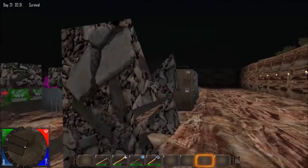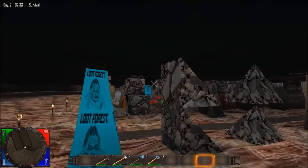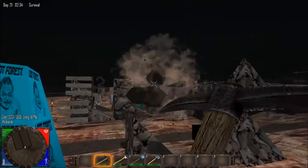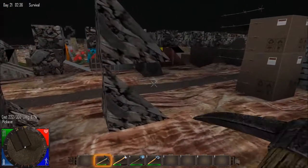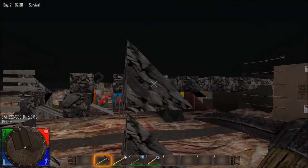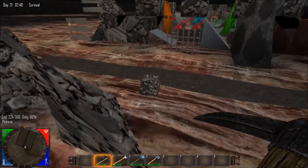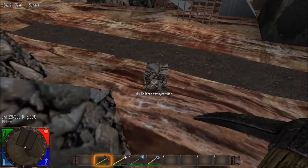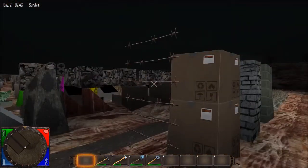Next one's a door, which is over there. Destroyed Stone Wedge — gives you destroyed stone. Destroyed Stone Full Corner. Corner Wedge Destroyed Stone. Barbed wire — that's what this is.